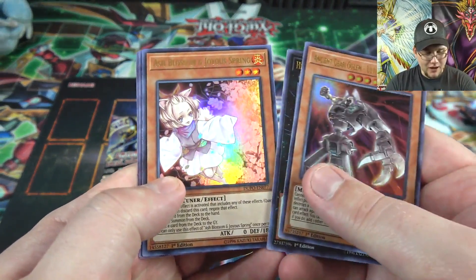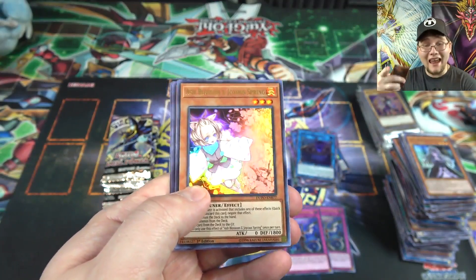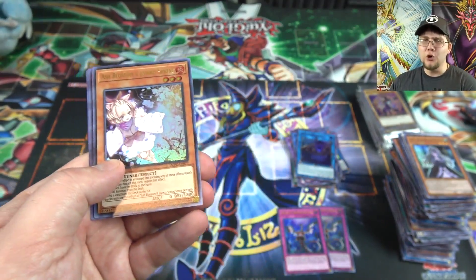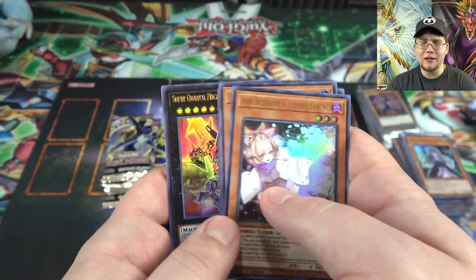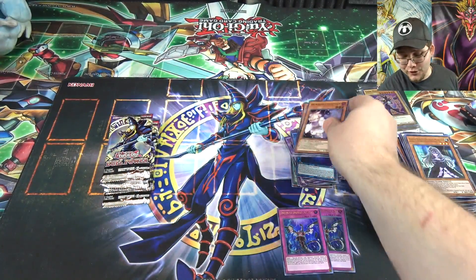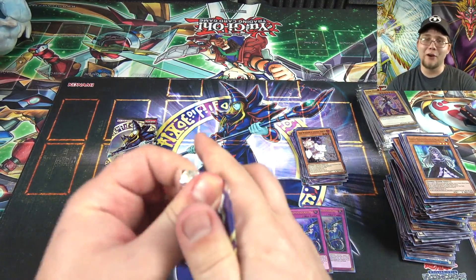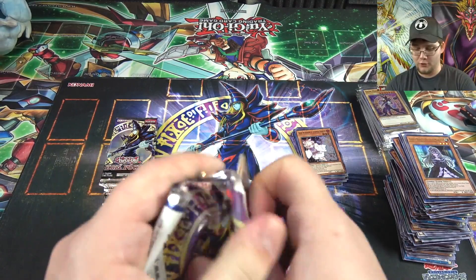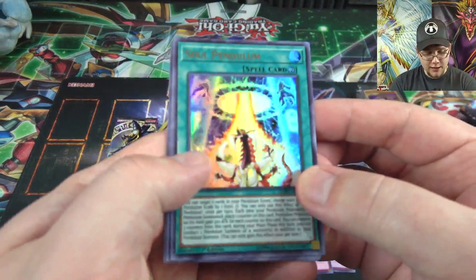Ancient Gear, A-to-Z, another Ash Blossom — I think I got a playset if I counted right. Who needs Legendary Collection Kaiba? I swear it's not in that set and I'm holding to that theory. I've probably opened two cases of Legendary Collection Kaiba and never got an Ash Blossom. If you tell me it's in there, you're lying — I don't care.